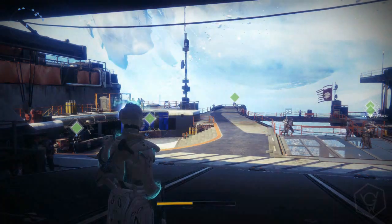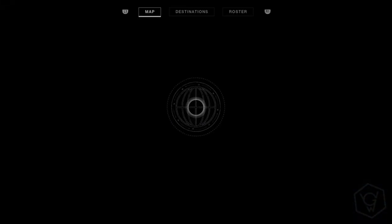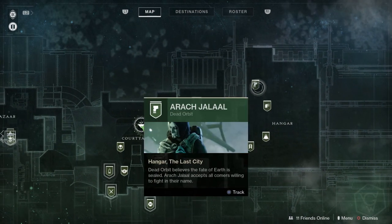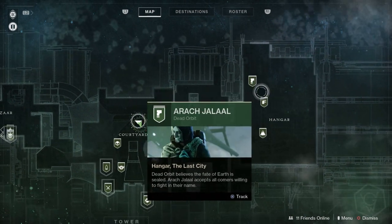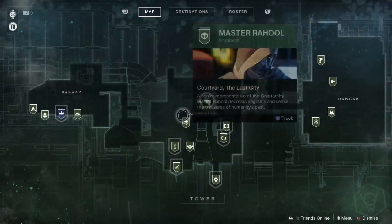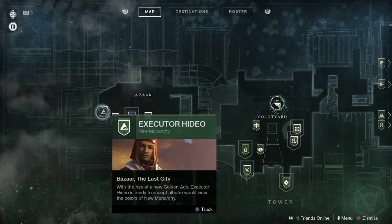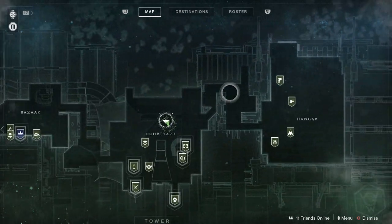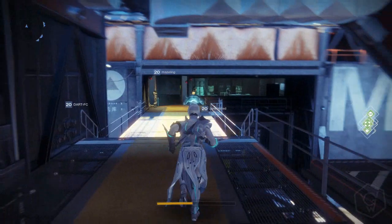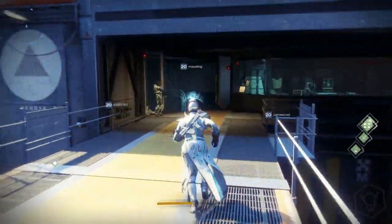As you can see if you look on the tower map here — if we bring that up — you're actually able to see the faction locations. We've got Dead Orbit and Future War Cult on the right, and we've got New Monarchy on the left. So let's actually go over to the left so we can get two birds with one stone, and then we'll go over and visit New Monarchy.